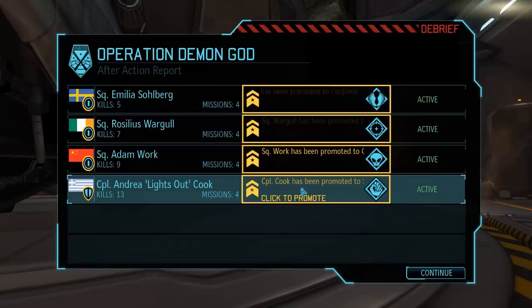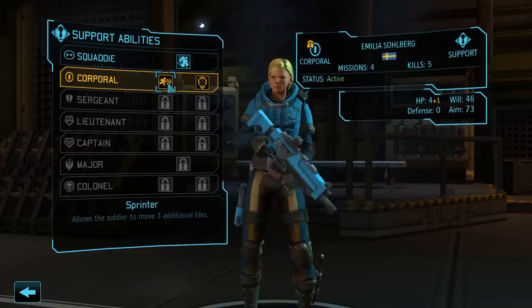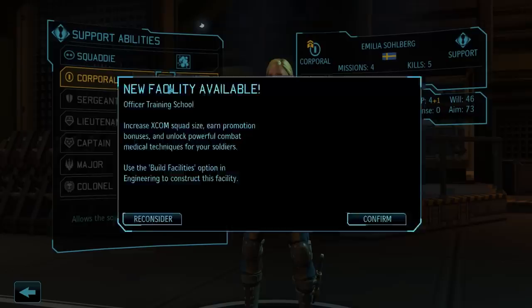We also receive promotions for every single member of our squad, including another one for Andrea, who is now a sergeant as well. Starting with Support Emilia Solberg, we have two choices: Sprinter and Covering Fire. Sprinter allows Emilia to move three more tiles per movement — so with a full dash, she can cover six more tiles per turn. Covering Fire upgrades Overwatch so the ability also triggers on enemy attacks, not just on movement. However, I want to turn Emilia into our dedicated medic and utility soldier, and the movement range bonus is more useful in that role.